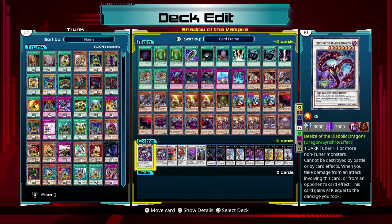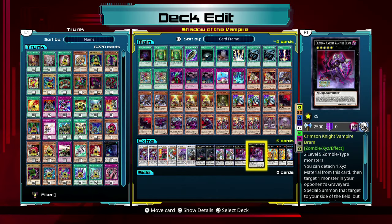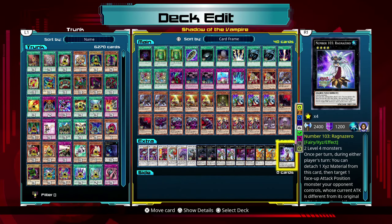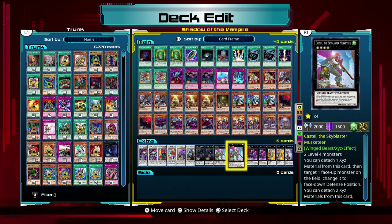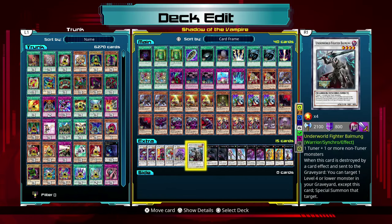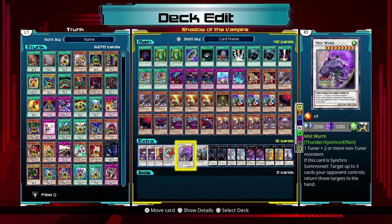In terms of XYZ and Synchro, I don't really know enough about the game to effectively fill those spots. The extra deck has Adreus, Crimson Knight Vampire Bram, and Lavalval Chain — those were all already in here. I have a level 8, a level 9, and a level 10 Synchro monster, because of how fluid Unizombie allows me to be in terms of what I can synchronize. I just tried to grab monsters that seemed like they had good effects in terms of what they're capable of when I'm able to summon them.